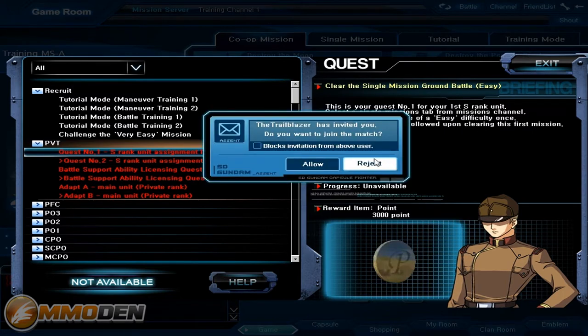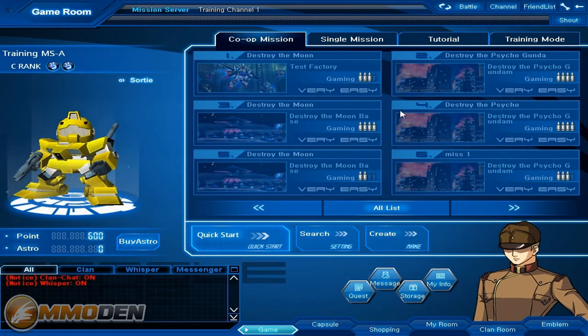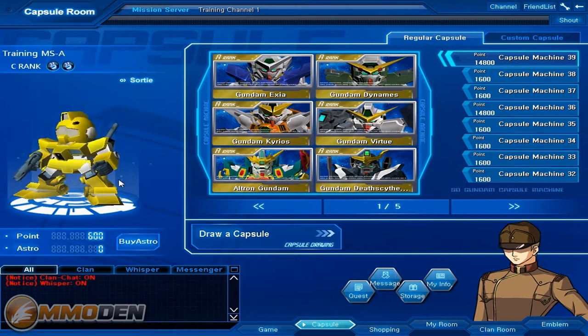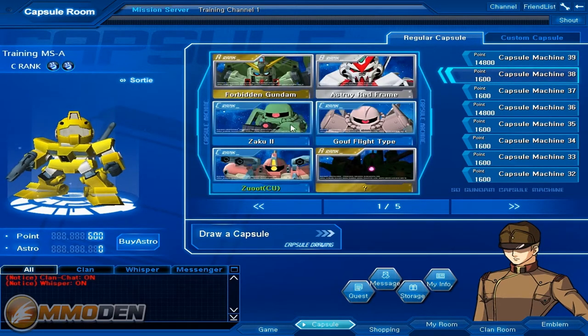So I'm actually going to jump into a match in a second. They see some random guy out there and they really want to fill out these matches. So you've got messages, storage, my info, and they've also got capsules. We're going to go into capsules — essentially what happens is you get these capsules and you can draw a capsule. You can also see different capsule machines and they have different point totals and what it costs to actually get those different types of capsules.